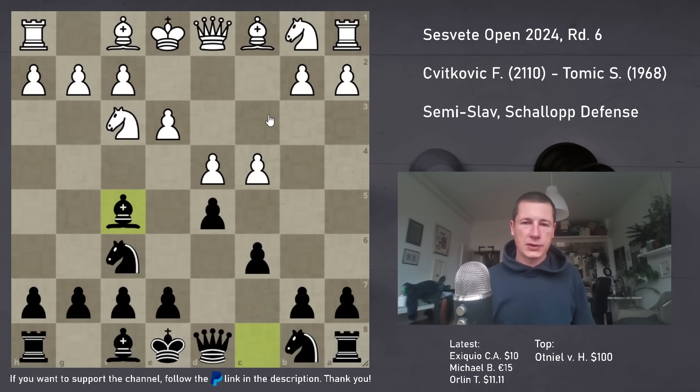I should mention that if there's a knight on c3 instead of a knight on f3, this doesn't work because of cxd, cxd, Qb3 - there's too much pressure down this diagonal. But in this case, Bf5 is fine.